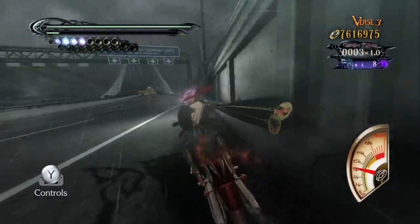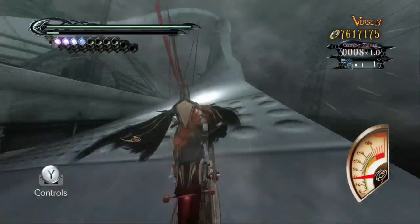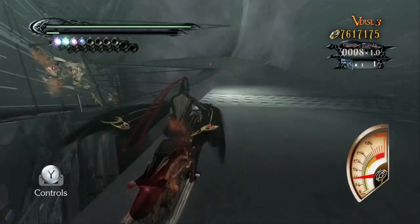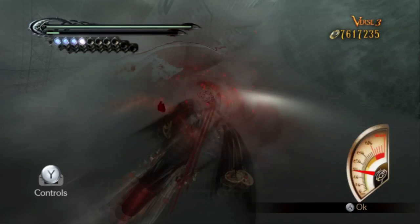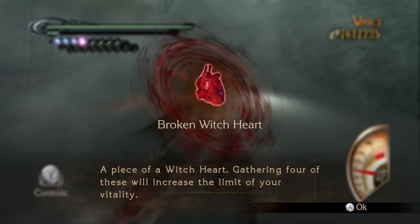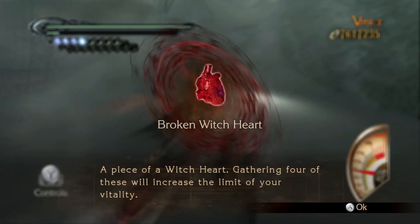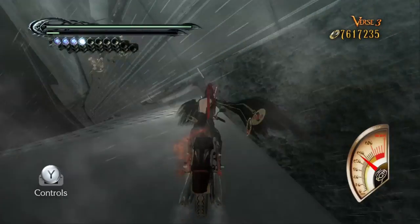To get the first witch heart in chapter 8, you're going to have to take a right on everything — and that includes the bridge. So if you cross a bridge and the verse ends after that, that's the bridge where you need to search for your witch heart. You want to go on the rightmost path, ride the beam, and your witch heart should be there.